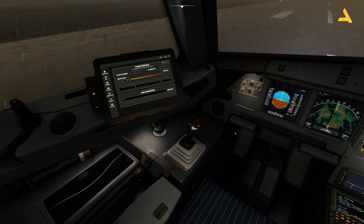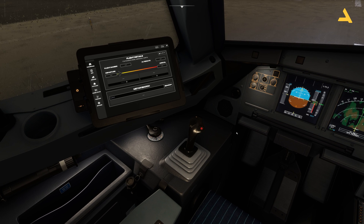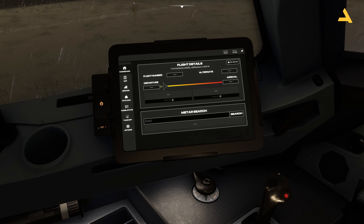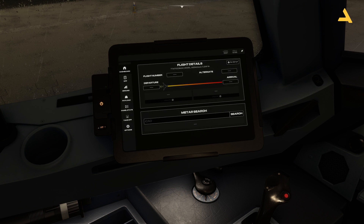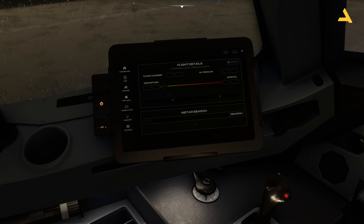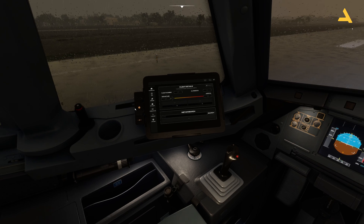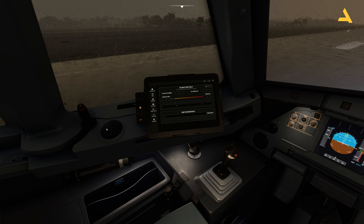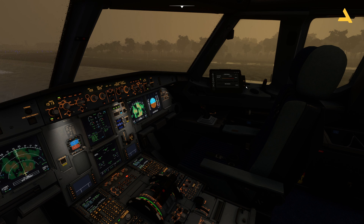One last thing I forgot to mention: you can also change the brightness of the electronic flight bag. During flight, if you don't need it, you can turn it off. Similarly, you can change the brightness on the co-pilot side, and the co-pilot also has a reading light there.